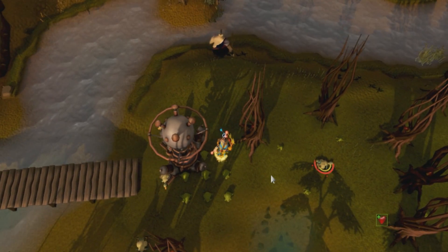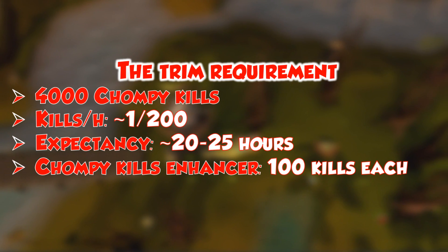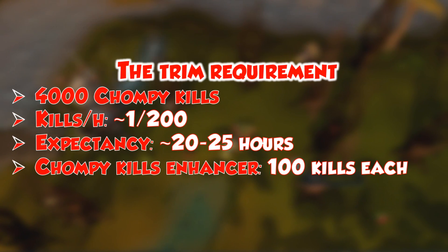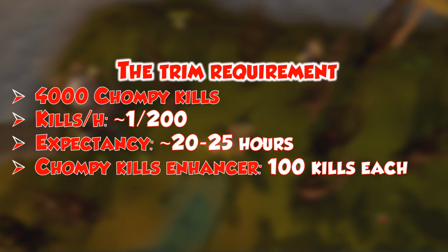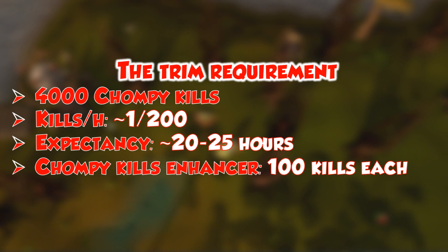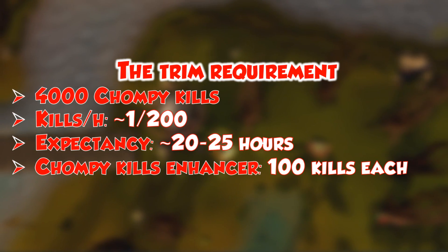To get this requirement done, you need 4,000 chompy kills. The kills per hour you get is around 200 - it will vary massively based on RNG, but you can expect one in 200 on average if you're paying attention and doing this method. Therefore, to get the 4,000 chompy kills it'll take you around 20 hours, possibly up to 25 hours including the learning curve, which isn't very high to be fair.